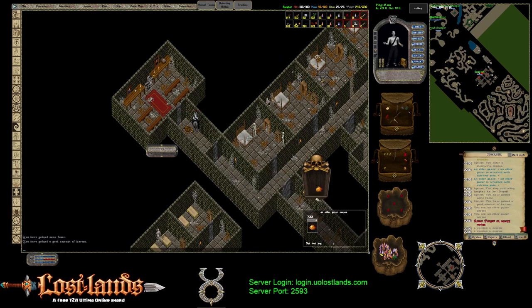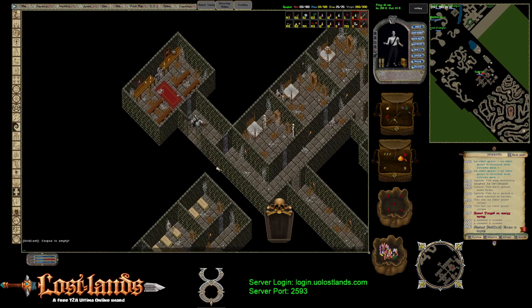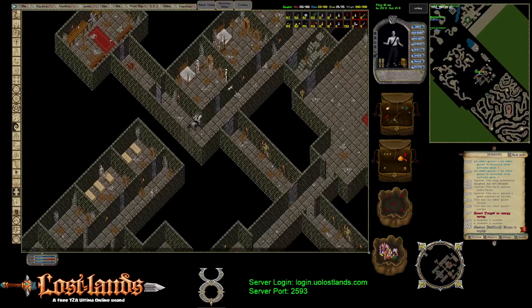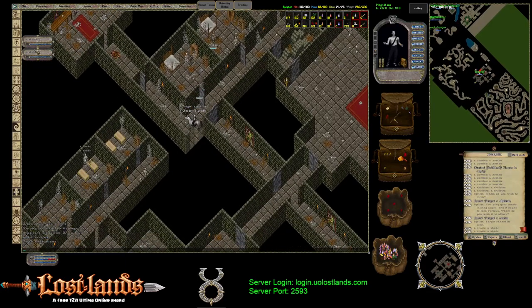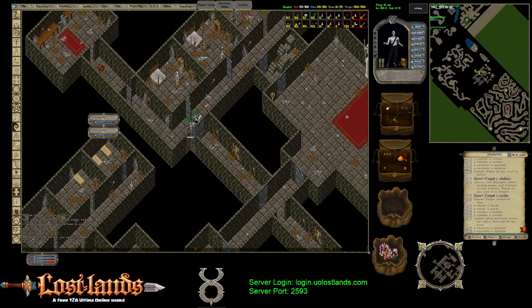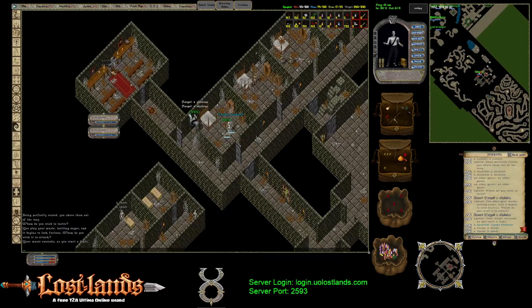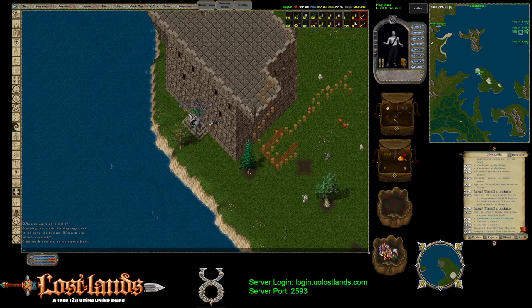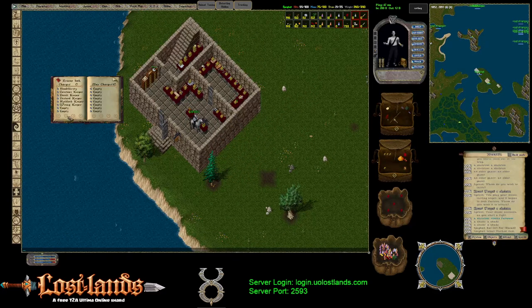This is a pretty popular one to farm too, because the Elder Gazers drop quite a bit of gold also, so you make money while you're trying to get it to spawn. Let's hang out just a minute and see if we get a keeper. Nope, just another elder spawn, so we'll go to the next spot.